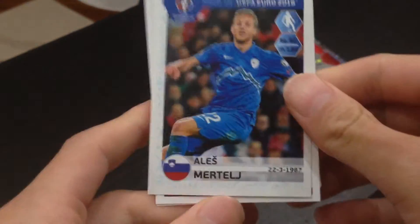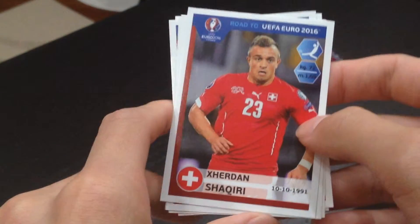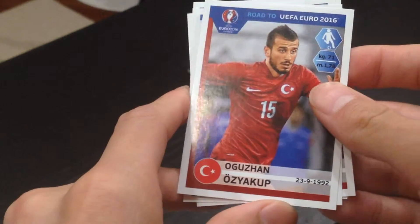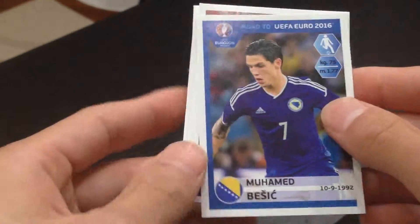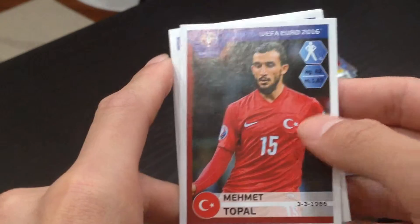Moving to our third pack — can we have a decent player in this pack? Our first player is Murtic. Second player, Shaqiri. Third player, Oz Jakub. Our fourth player, we have Basic, plays for Bosnian. And our last player, we have Topo, plays for Turkey.